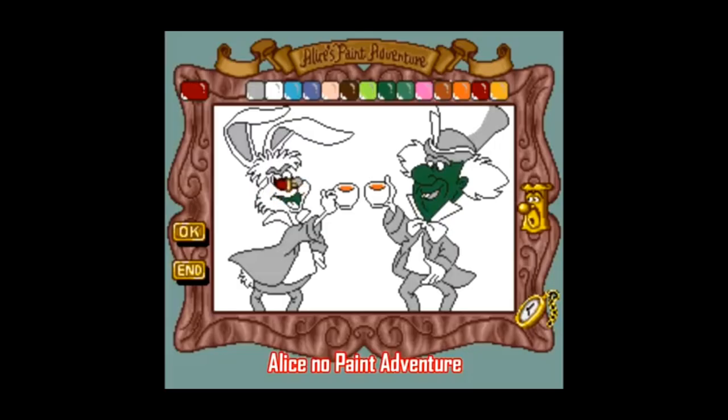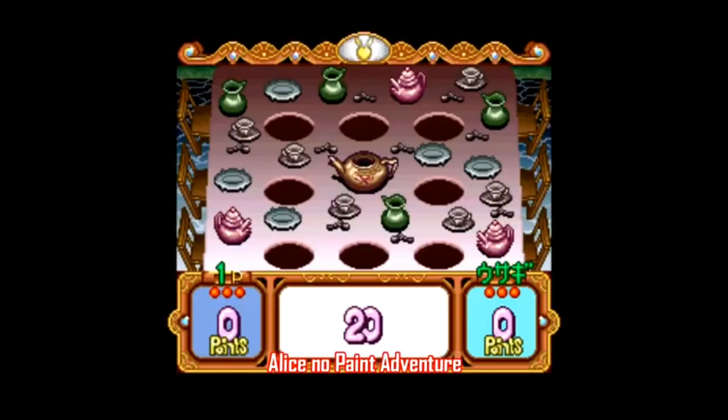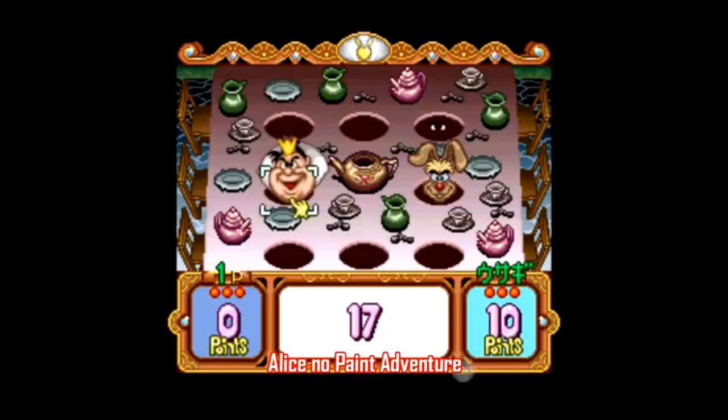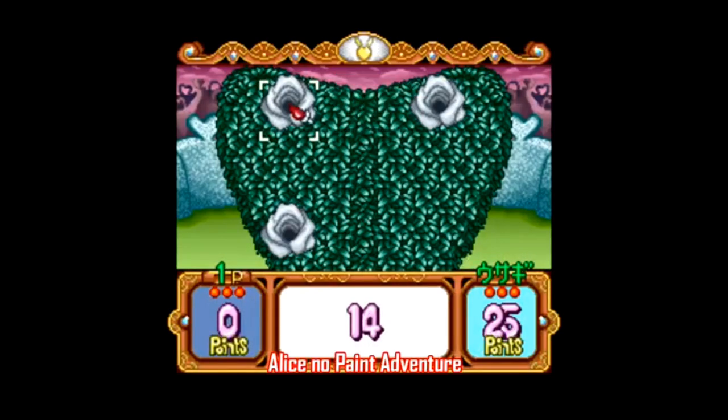There's another Super Famicom release that never left Japan — it's Alice No Paint Adventure. It's a Mario Paint-type game based on Alice in Wonderland, though the paint options are pretty limited. It's pretty much just a coloring book with some really easy minigames thrown in. It is at least compatible with the SNES mouse, but I can definitively tell you this is a game that does, in fact, exist.